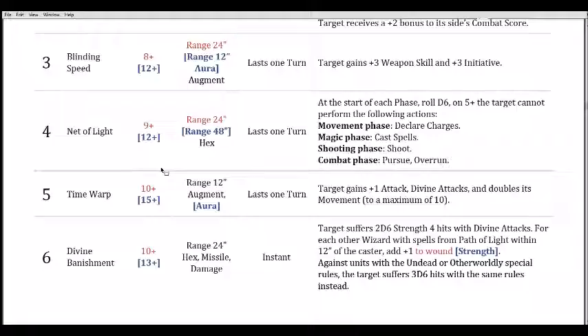Spell six is Divine Banishment. Base casting is 10, boosted to 13, range 24. It's a hex, missile, and damage instant. The target suffers 2d6 Strength 4 hits with Divine Attacks. For each other wizard with spells from the Path of Light within 12 inches of the caster, it's plus one to wound for the base version, or plus one Strength for the boosted version. Against units with Undead or Otherworldly special rules, the target suffers 3d6 hits instead.